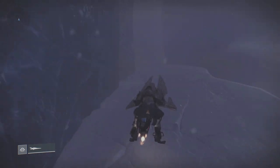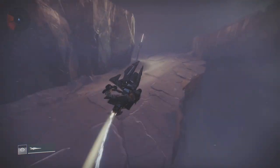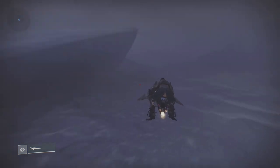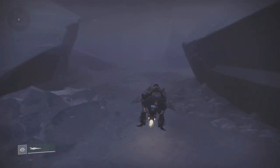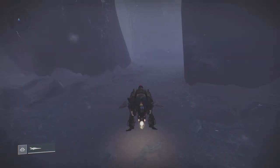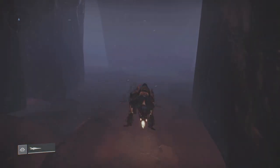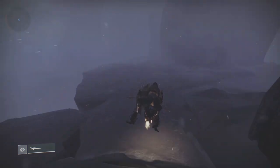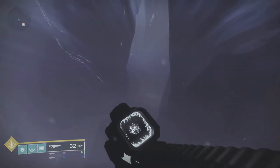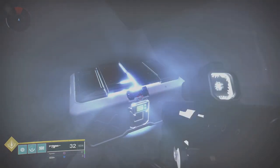I'm not going to show the jumping part for the Hunter because it's roughly exactly the same as the Titan. The Hunter does it the same way, except when you do the thing and jump off and jump out, instead of going where the Titan goes, you jump on top of where you've just come out. That's the only difference for the second chest. There is the first chest — I've already had it.